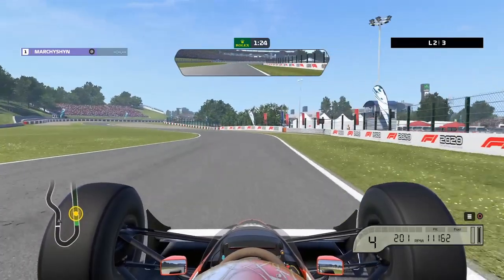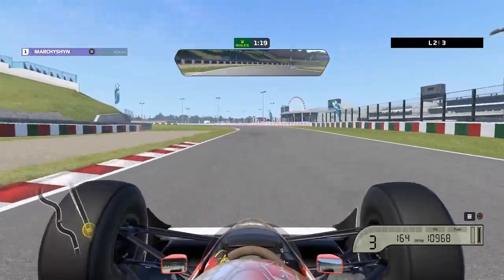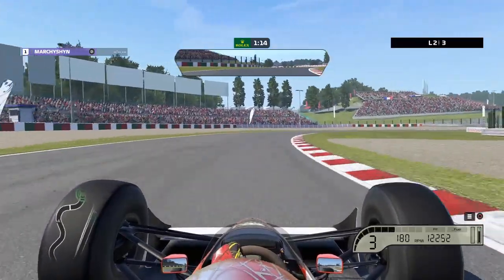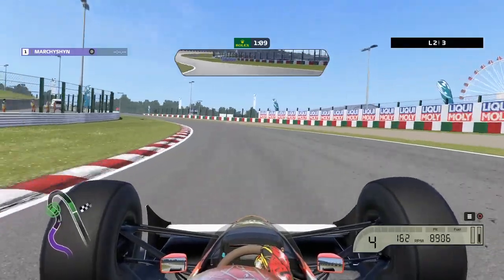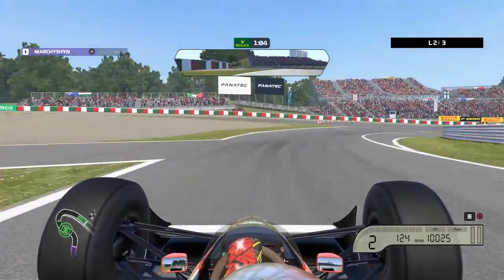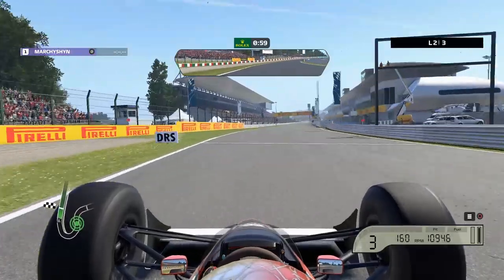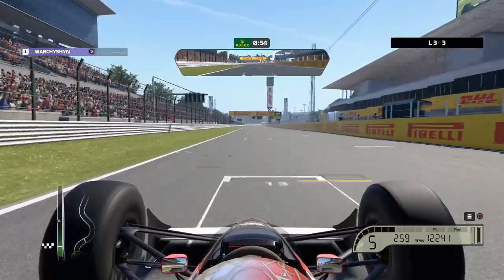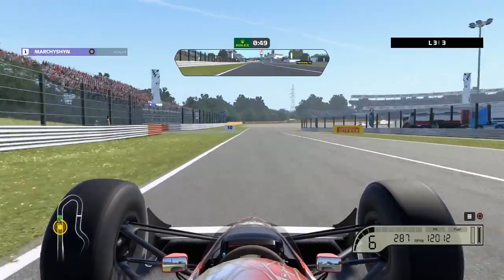A little bit deep into that corner I believe. You can just hear those turbos just keep spooling. All those downshifts though. A little bit of oversteer there and a bit on the grass. We have 54 seconds to get across the line — gotta have a nice clean lap here.